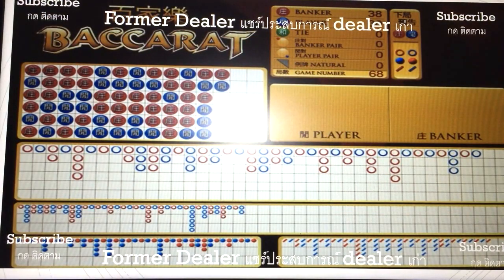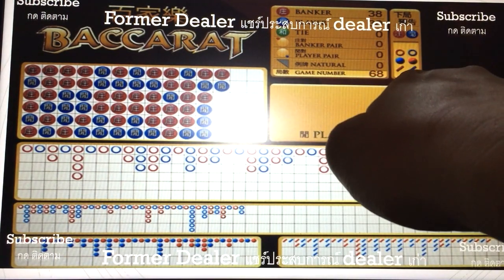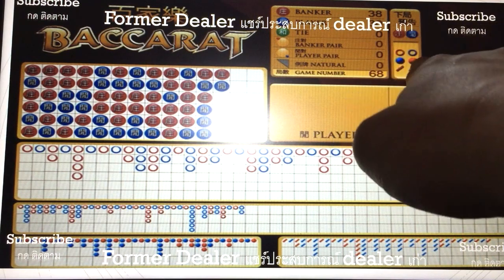When you go to a casino, the first thing you see on the background table is something like this — you see so many tables, so many graphs, like oh my goodness, what is it, which one should I look, and what this one is, they keep on shading the color all the time.